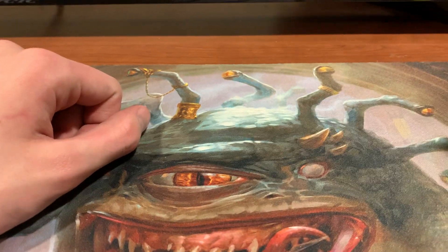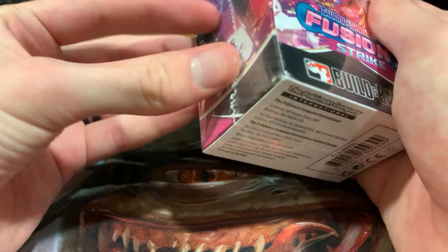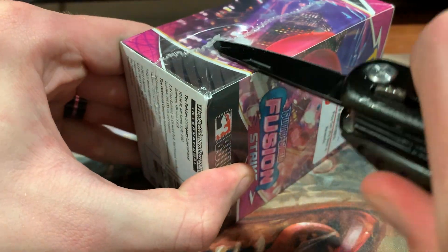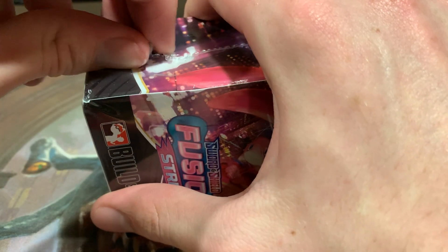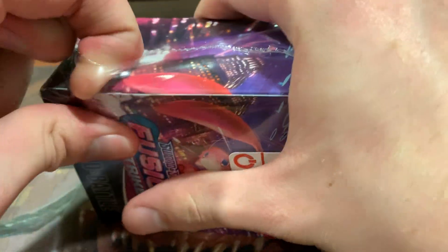Hey, what's up, guys? It's Toast with Toast at Tabletop Games, and today I've got a Pokemon Sword and Shield Fusion Strike Build and Battle Box, which has a bunch of handy little stuff in there. I think this is what Pokemon events use for their sealed stuff, but I've never actually been to a sealed Pokemon thing or a pre-release, so I'm not actually 100% sure, but I guess we're going to find out here. Let's get into it.